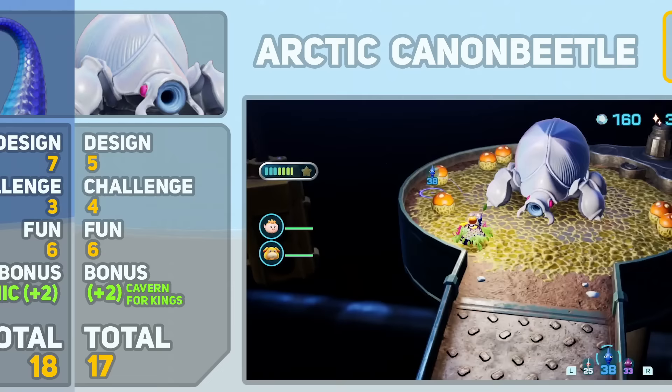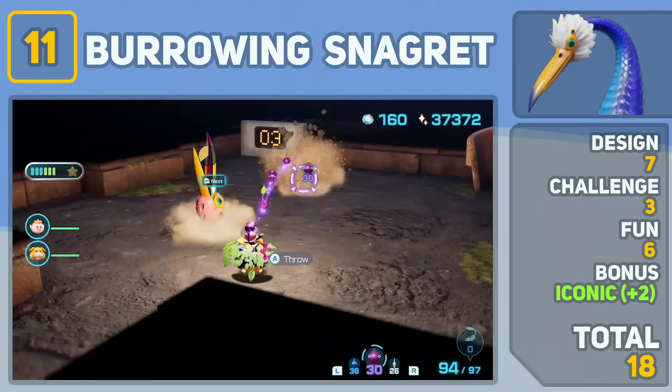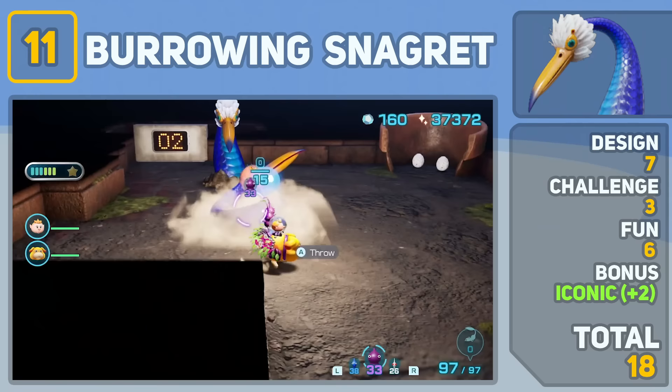The Burrowing Snagret is arguably the most recognizable boss in all of Pikmin, being in all four main series games and even making its way into Smash Ultimate. Considering the fact that it was designed over 20 years ago, it still holds up pretty well. However, fighting the Burrowing Snagret is pretty boring — just throw enough Pikmin at its head until it retreats back into the ground and repeat the process. But I've got to admit, it's kind of funny seeing him get his beak stuck in the ground, so kudos for that.